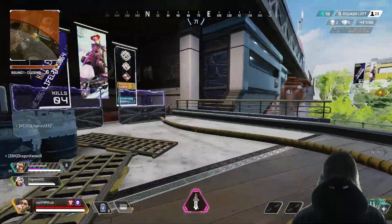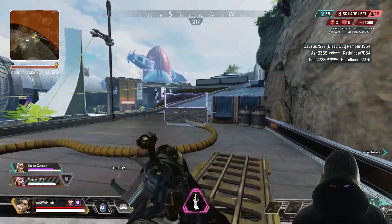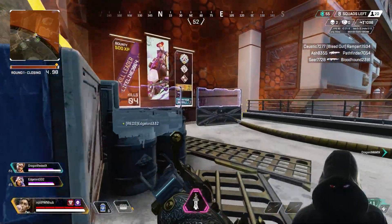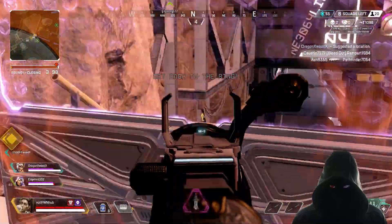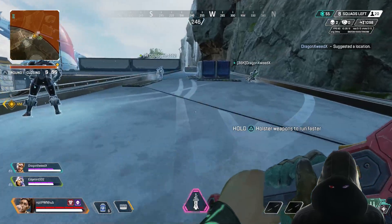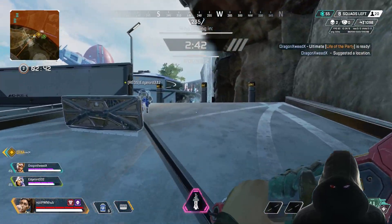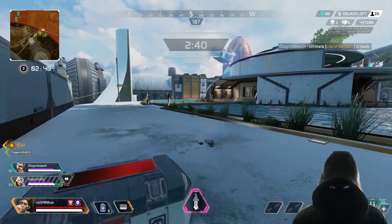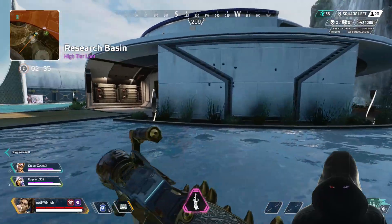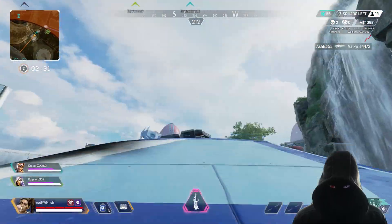The care package is also seeing good changes, with a cooldown reduction from five minutes to 3.5 minutes. The weapon attachment panel now comes with a shield battery instead of two shield cells. Additionally, no blue beam will show up on initial drop, so enemies won't know where it's coming in until it actually lands — though once it has landed, the blue beam will appear.